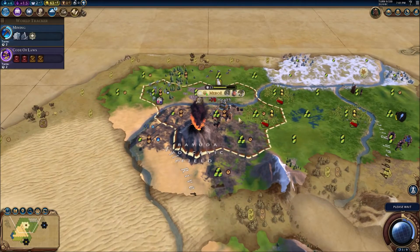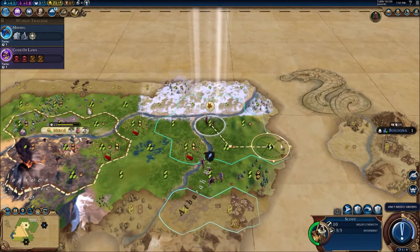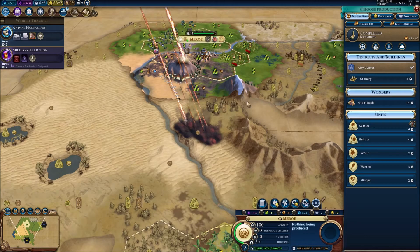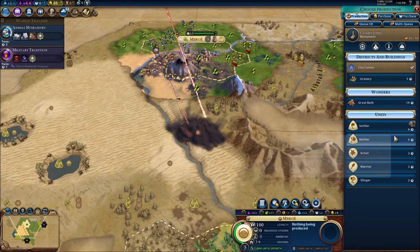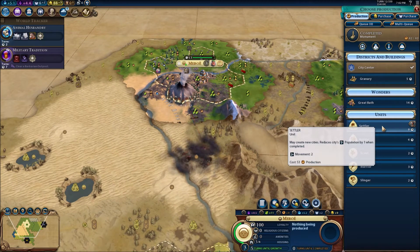We got hit by an eruption — it did not take long at all. Big volcanic eruption, mega colossal, right on our capital. That is what you love to see. And now there's been a meteor shower as well. It's a very turbulent start to the game already.